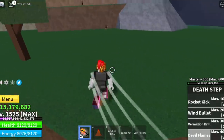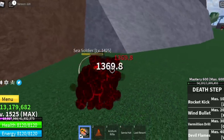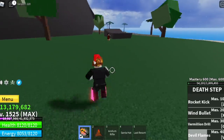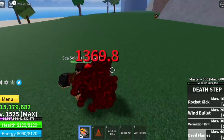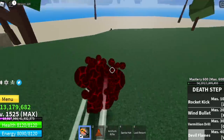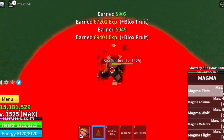Some tips for the grinding: go to the Forgotten Island and defeat the Sea Soldier. You're a long-range attacker and it's easy — they won't be able to hit you. Use your sword style or your fighting style to damage the enemy, and use your Magma Fruit to defeat the enemy. That's it for the tip on mastery.